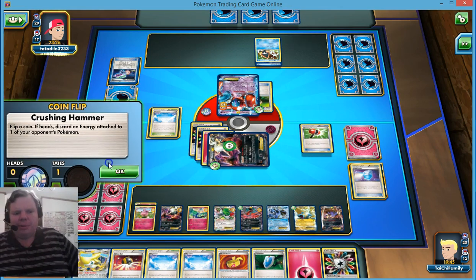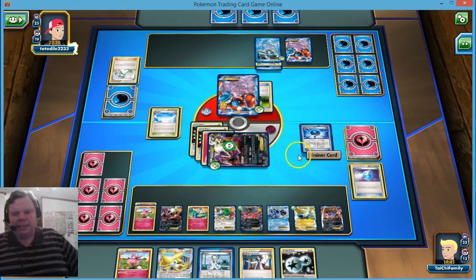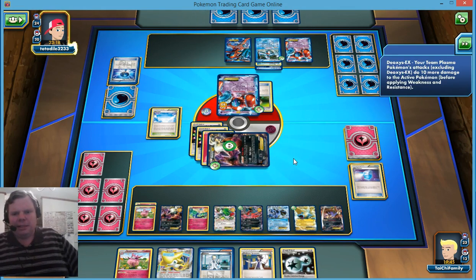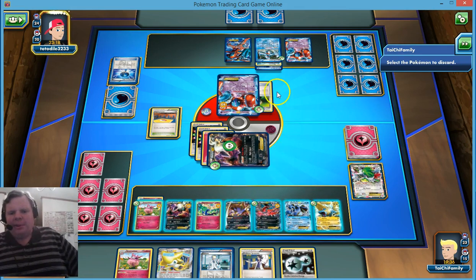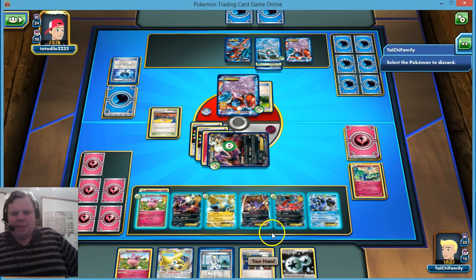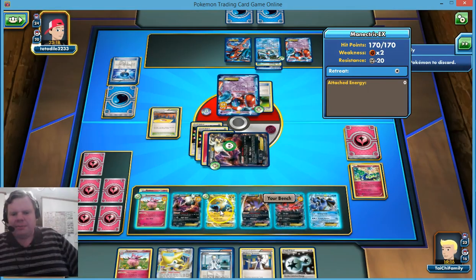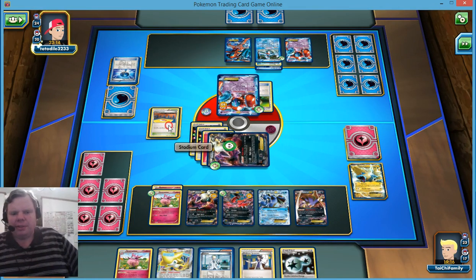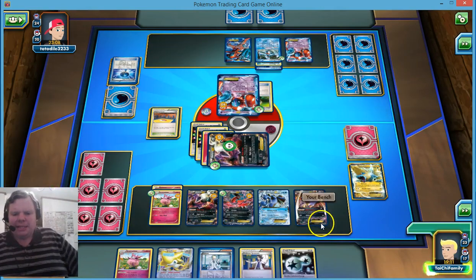He's going to Laser us — we do go to sleep. He's got a Crushing Hammer — Tails, fortunately he ends. Another Deoxys and he changes the Stadium on us. We don't need Shaman, so let's get rid of Shaman. We're not going to really need Xerneas in this matchup. He's got the Training Center — each Stage 1 and Stage 2 gets plus 30 HP. We stay asleep, which is not good for us.